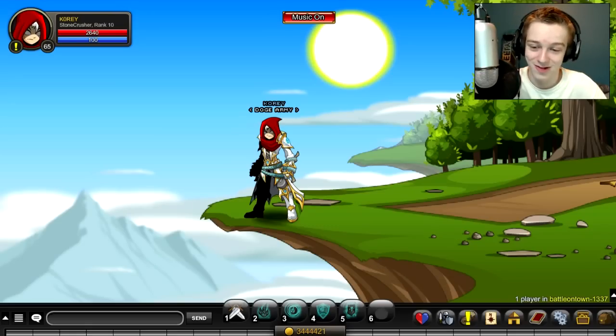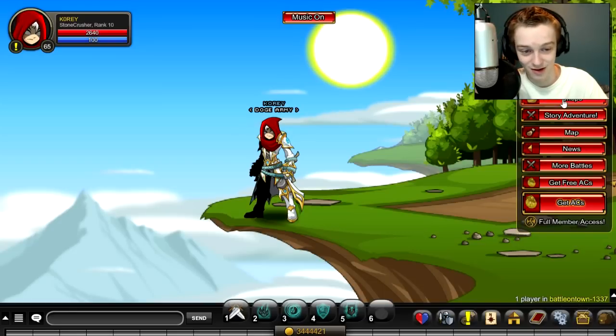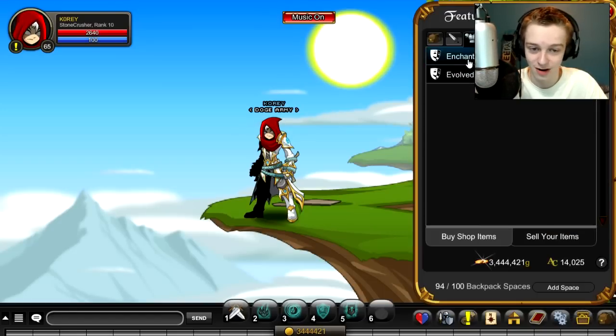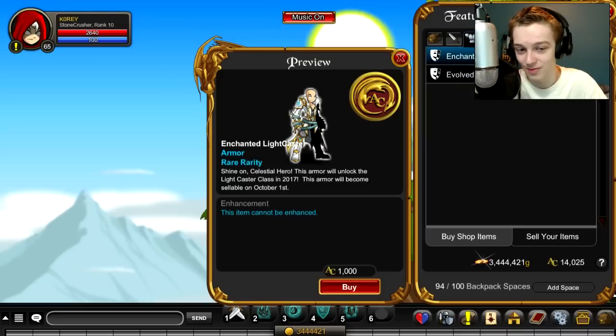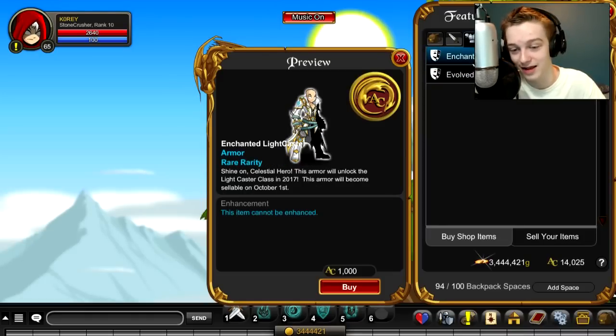The most common question I've been getting since the update came out was: what armor should I get and when's the class coming out? So, what armor did I get? There are two different armors that were released on this event. They're both 1,000 adventure coins, so one's not more expensive than the other. But which one should you get? The answer is actually obvious. If you only have 1,000 ACs, there is a difference between the two.